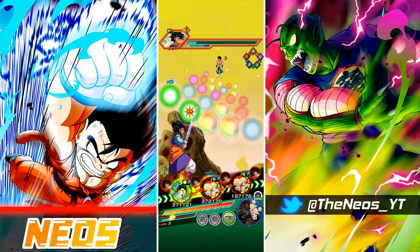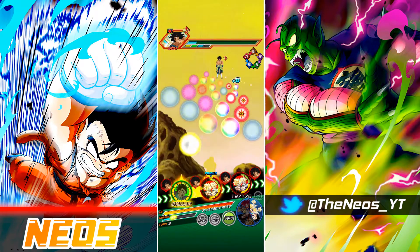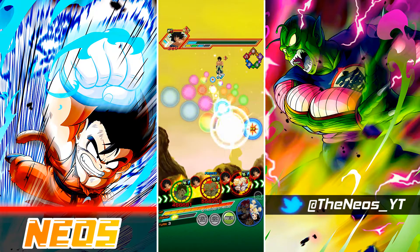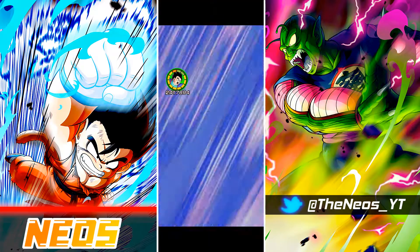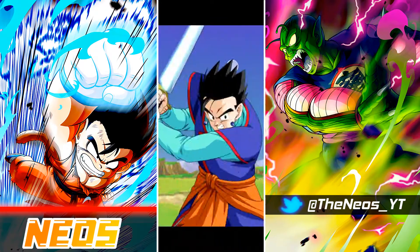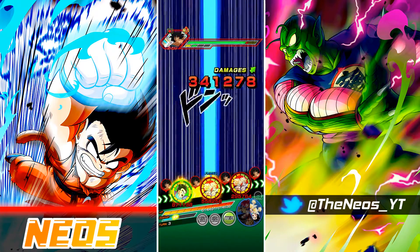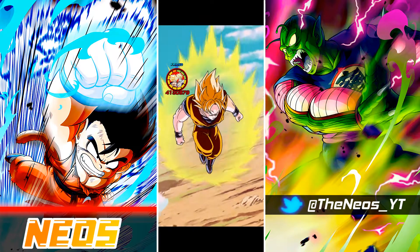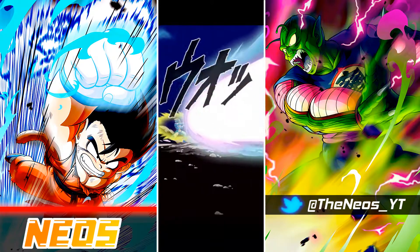We're already getting a bit lucky now with the ki, right? Tech Ultimate Gohan does build up ki through his passive. So far so good as long as we can just get the Gohans out ASAP. We should be cooking. I'm thinking of using the LR Goku and Gohan active skill in the final phase, but I wonder if it might just be more beneficial to use it in the AOE Broly phase - just to try and blitz that phase. But ideally I want to use it for the final phase.